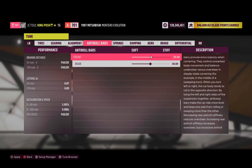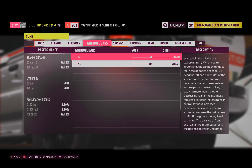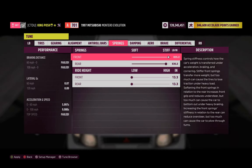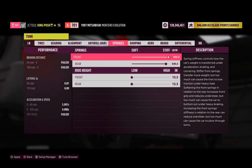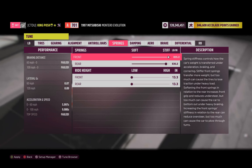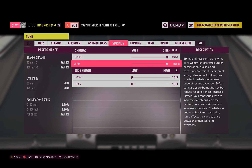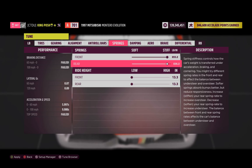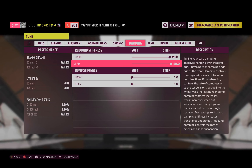For anti-roll bars, I went all the way up — 65 is the max — then split it right in the middle: 32.50 front and 32.50 rear. For springs, I tried soft first and didn't like it. I went with 855.2 front and 836.2 rear. Ride height as low as you can go: 13.3 for both front and rear. Dampening is 20, 20, 1, and 1.